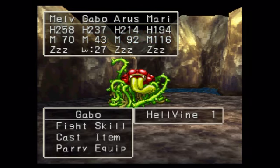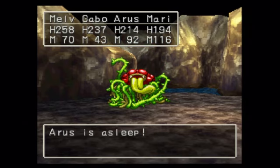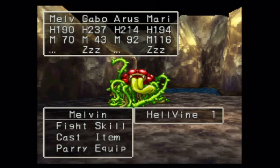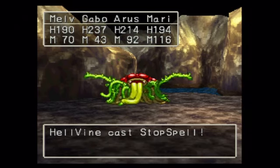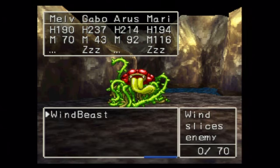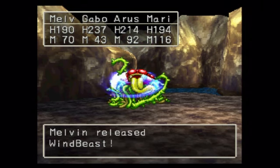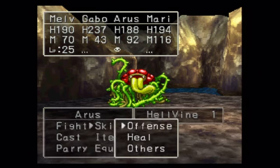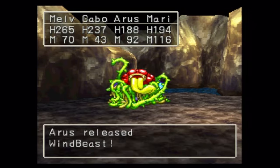Everyone do a Windbeast - everyone's healed up and ready to go. This guy can cast Sleep and can attack twice in a round, so you need to keep your HP up. Sleep hits - three of them fell asleep, that's not good. Gabo, you're going to hit him with Windbeast. Aris and Melvin both woke up. Everyone do Windbeast ASAP. He casts Stop Spell again and Sleep again. Poison mist - Aris is poisoned, not good. We're just going to tank the blows because he's pretty much almost down. We bless Melvin just in case something stupid happens.